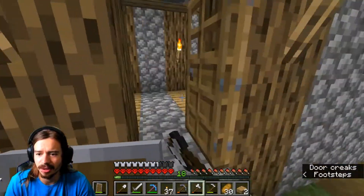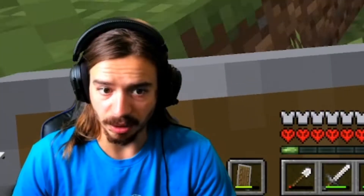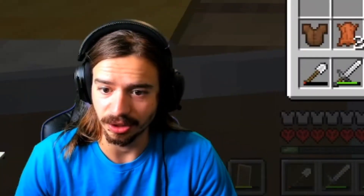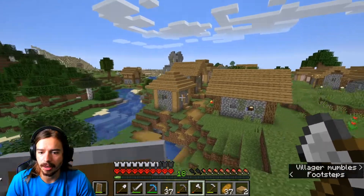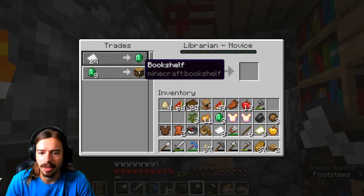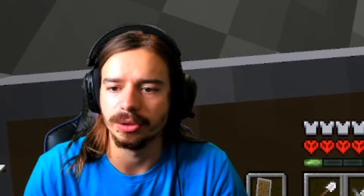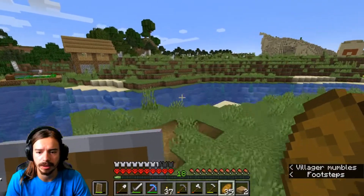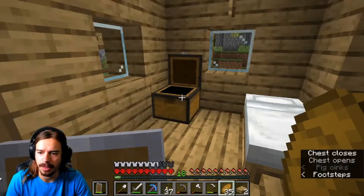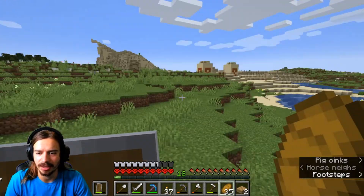Okay, we've got some emeralds. This has been a really lucky seed so far and we haven't even gone that far into looking. We're going to get all the bookshelves that are over there. Okay, I'm stealing your bookshelves — I'm sorry, but I need them. Nothing in here, but there's going to be a chest upstairs with apples and a dandelion. Now it's time to go to the desert temple.